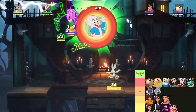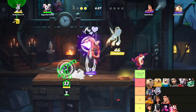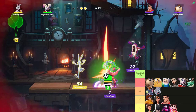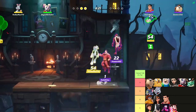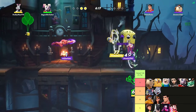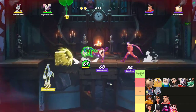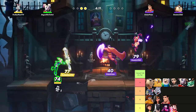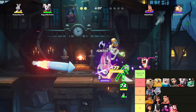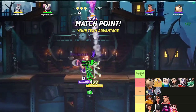In our S tier we're going to have Taz as number one. The reason why Taz is number one — at least at the end of the closed alpha — his side special was just such a busted knockback move that if you got caught into it you were pretty much dead at like 50 to 70 percent at the maximum for most characters. It was just so brutal at a low average level that it was probably the best character to run as a pub-stomping character.